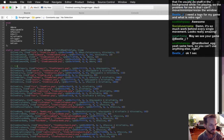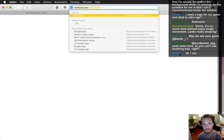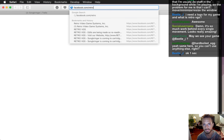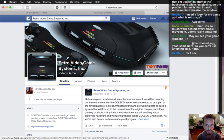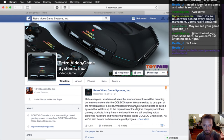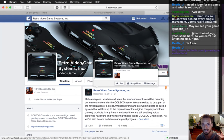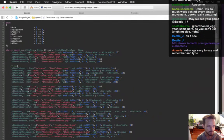Retro VGS was a system they were going to make to bring back cartridges, but now it's called the Coleco Chameleon. They somehow partnered with Coleco and are eventually going to do another Kickstarter. Their first crowdfunding attempt failed for lots of reasons.